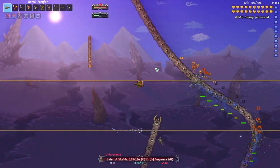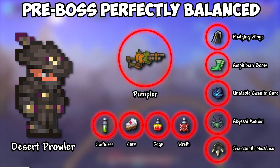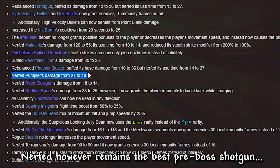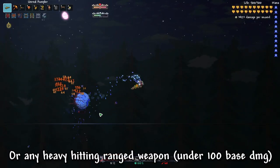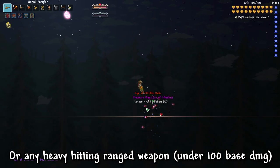For this loadout, I only used pre-boss accessories, just to show you how crazy this loadout truly is. We have the Pumpler, which was actually nerfed in this update, but still remains the best pre-boss weapon. I found that shotguns, or heavy single target ranged weapons, work the best, as they gain the most benefit from the super crit.